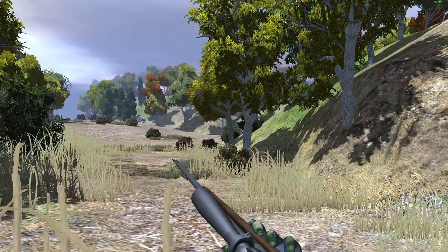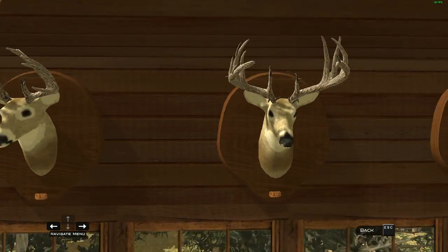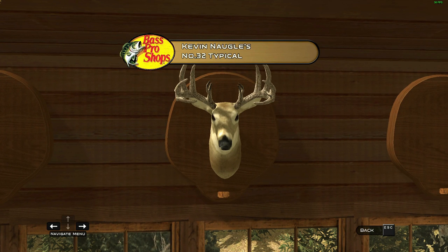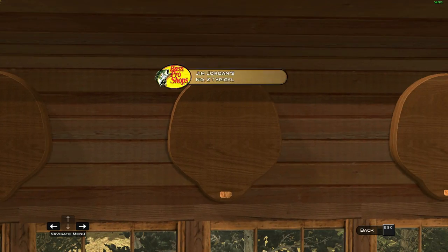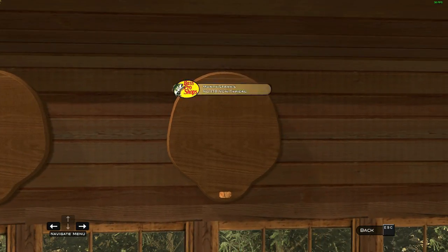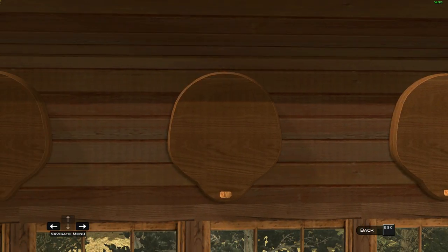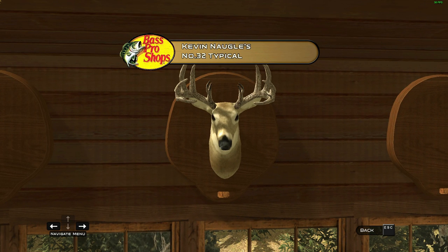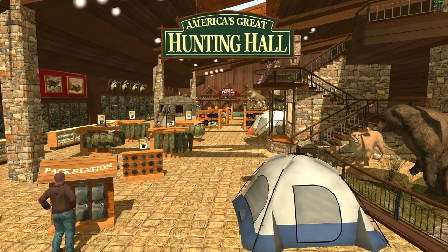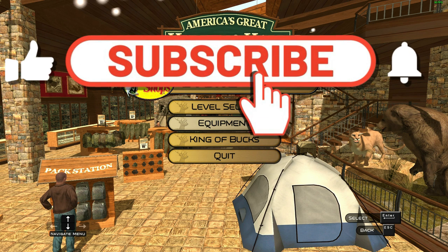I guess it's time to head back to the lodge. Just like that we have a brand new addition to the king of bucks, and it is a pretty good looking typical. This is the first time we've actually got a typical buck for the king of bucks. I'm curious how many we have left - one, two, three, four, five, six. There are six left, and it looks like three are typicals and three are non-typicals.